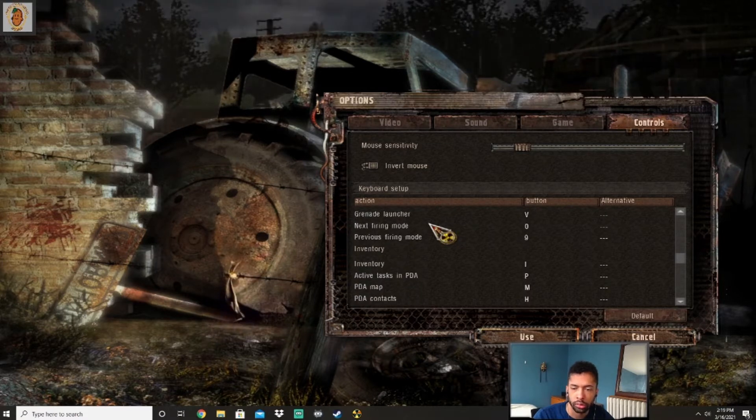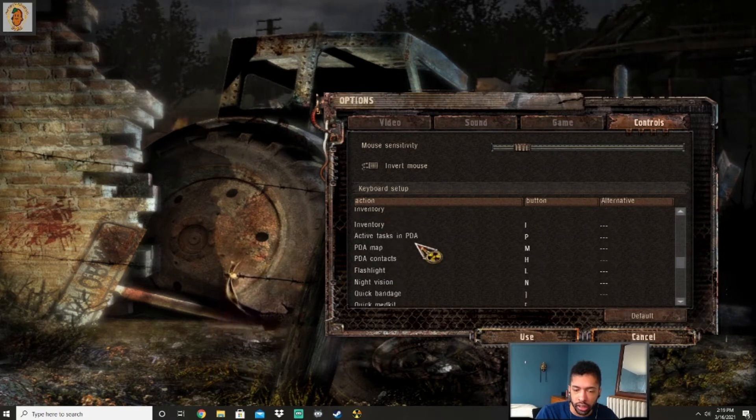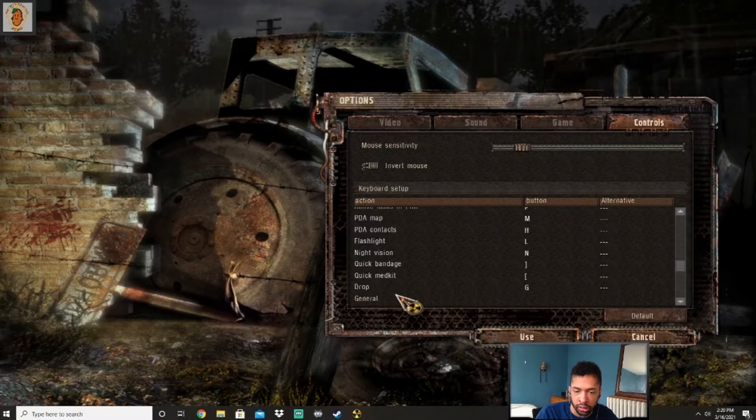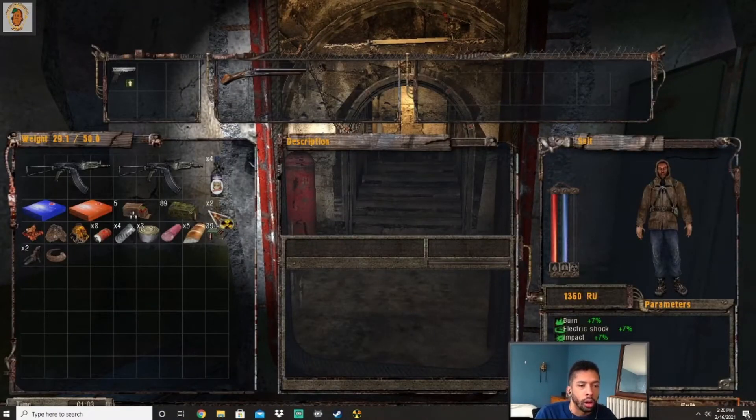R is to reload. I is inventory. P is journal, kind of. PDA map is M. Got it. H is contacts. Flashlight is L. Night vision is N. Quick bandage is close bracket. Med kit is open bracket. Drop is G. So I want I. Okay. Yeah, this is the right save, because we've got the assault rifles that we picked up before. I remember that.